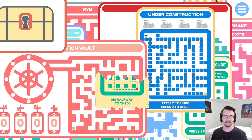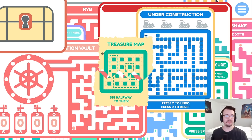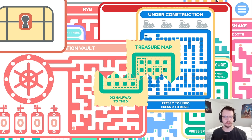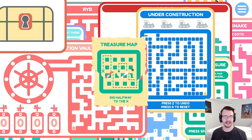Dig halfway to the X. Wait a second — ha! A treasure map. You gotta place it together. Dig halfway. I do not have a controllable character on this. Do I piece it together in a strange way? Do I line up the edges of it? What do you mean by dig halfway to the X? I don't know.